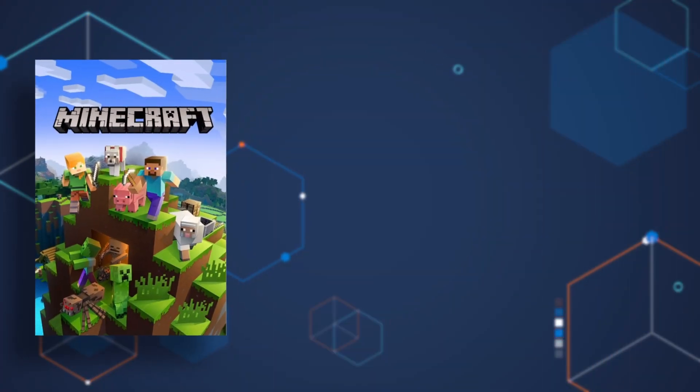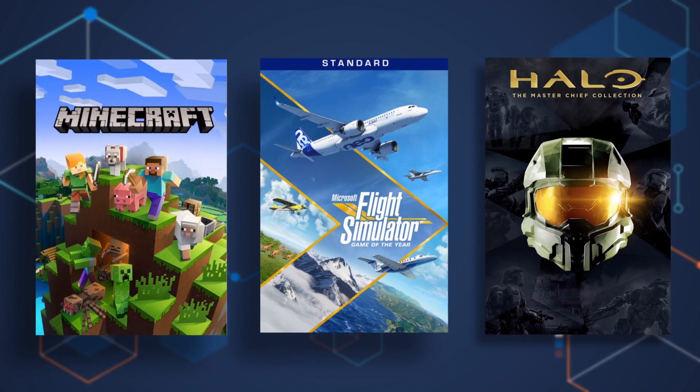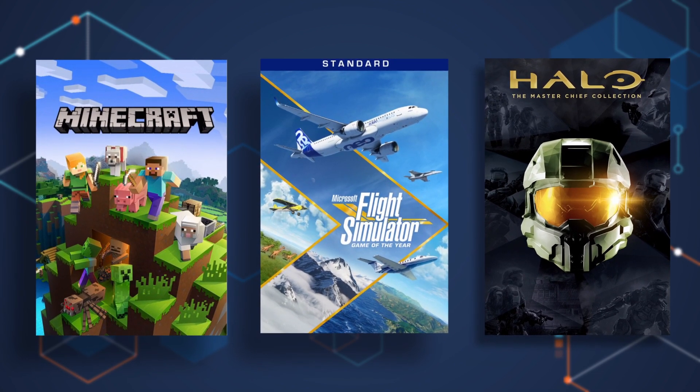PlayFab UGC has been used privately by titles for years. This system has been battle-tested with some of the biggest names in gaming. Massive games such as Minecraft, Flight Simulator, and Halo are all long-time users of the platform, with billions of items downloaded daily.